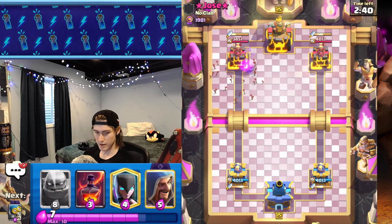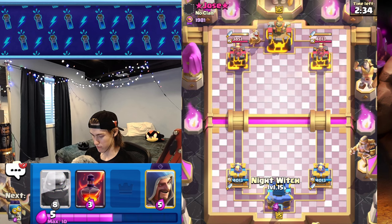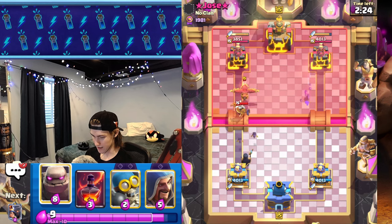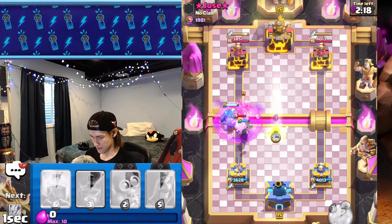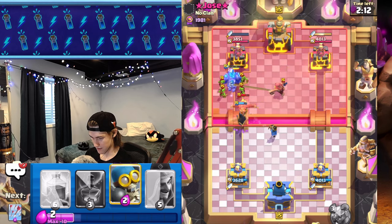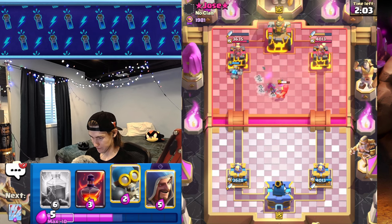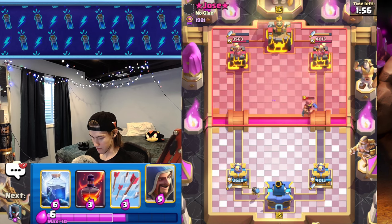He goes firecracker first play — I'm gonna arrow it. He goes monk, monk firecracker. Is this RG? Watch — this guy might be playing that one deck that Muhammad Light was playing. I'm gonna take a guess and say that's what it is. It's gonna be a tough matchup for me.